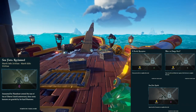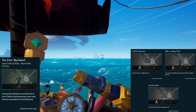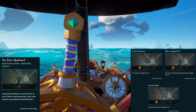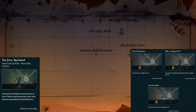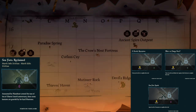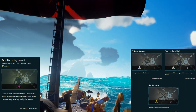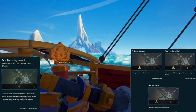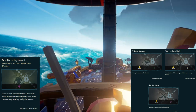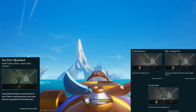The fifth and final period is Sea Forts Reclaimed, lasting from March 14th until March 16th at 10am — which is also the end of the event. The easy challenge is to visit any sea fort; look on your map for tiny little squares, two in every zone. The medium challenge is to defeat the captain of a sea fort: fight through the phantom waves until you reach a named enemy and beat them. The hard challenge is to open a sea fort treasury — take the key the captain dropped, go to the bottom floor, and open the door.